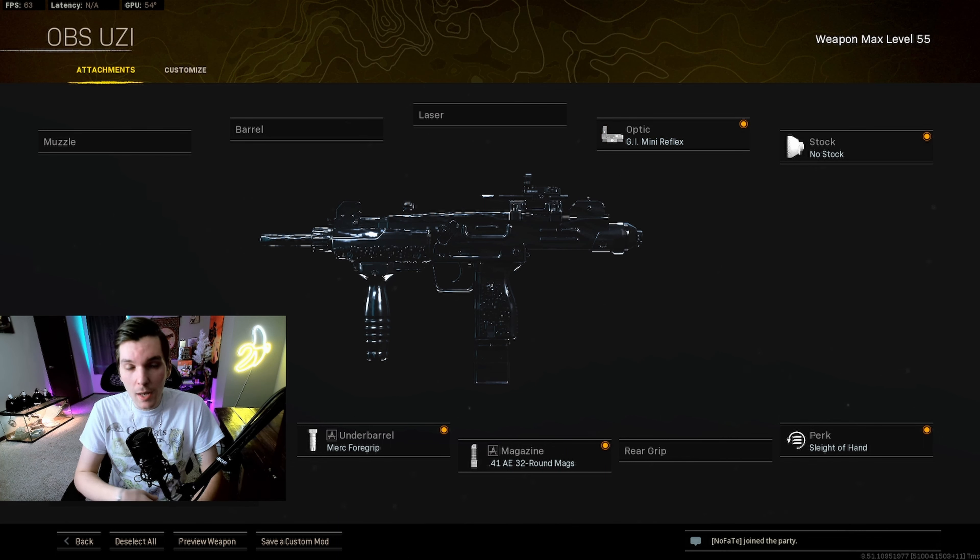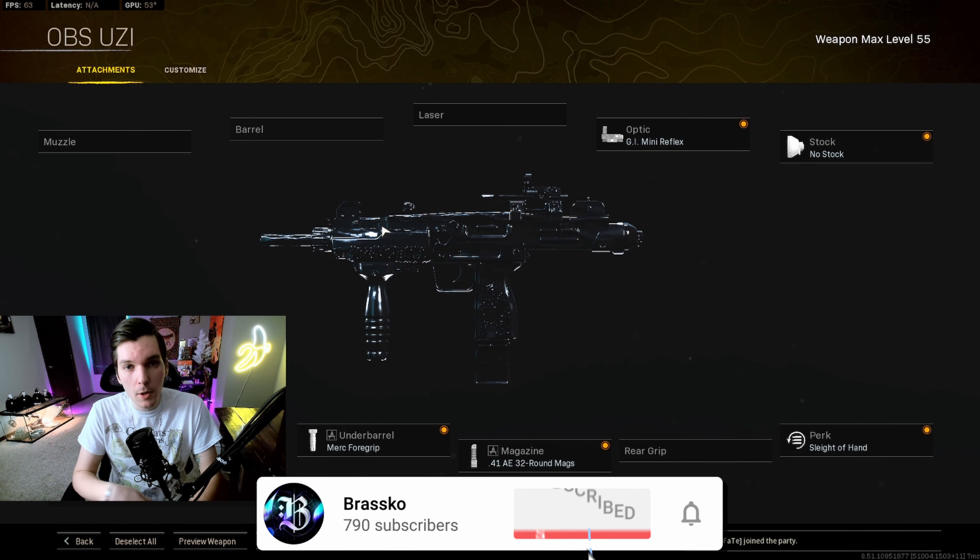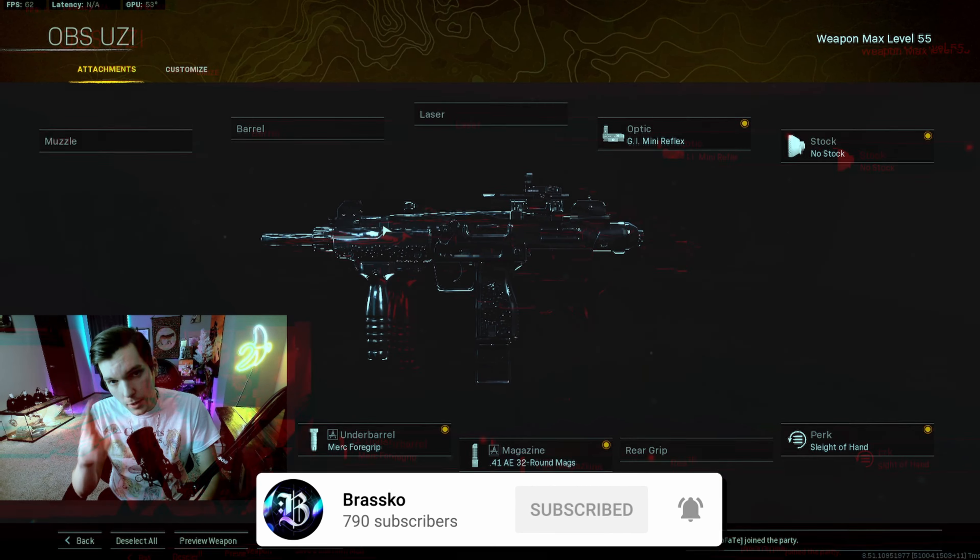I'm going to let you hop into these two insane high kill gameplays on Rebirth Island using the Modern Warfare UZI. If you haven't used the UZI ever before, or if you haven't used it in a while, this is definitely a fun and very unique gun to use. With all that being said, I love you guys — if you enjoyed today's video please drop a like, and I'll see you in the next video.